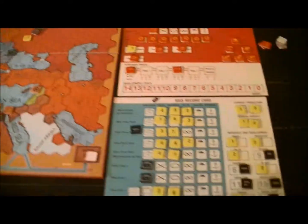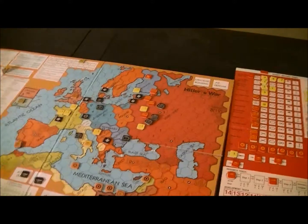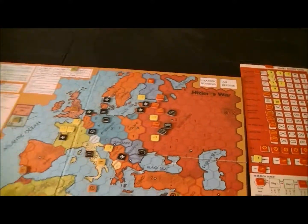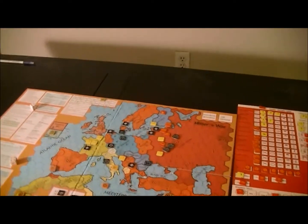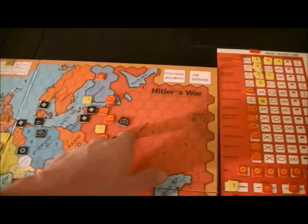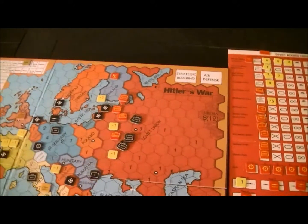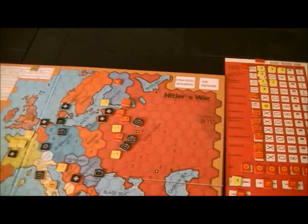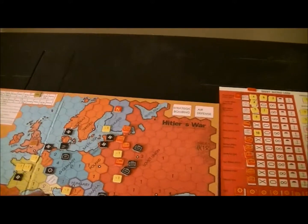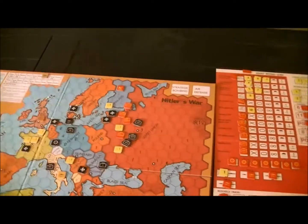The Soviets need to build up a defense in Moscow because otherwise the Germans could march in and connect things up. They may also want to rebuild some supply. They're safe in Finland. They could build that up — there are no German amphibious units. But there's nothing else they can really afford to build, because anything built there will just be taken back by the Germans.